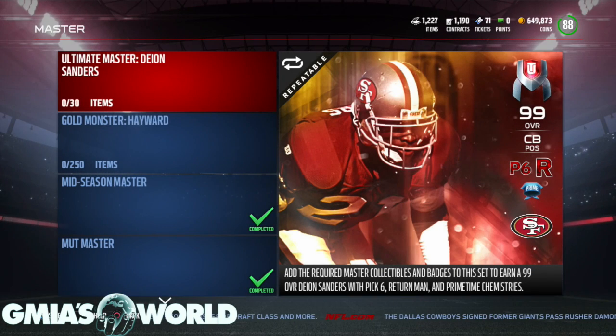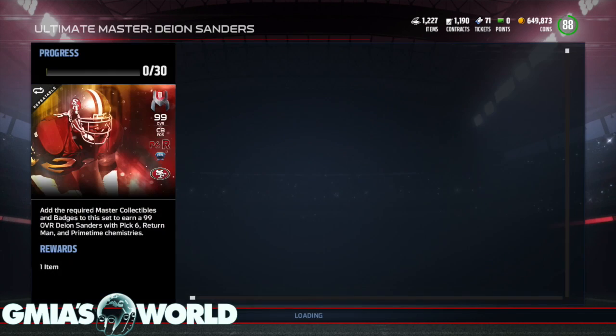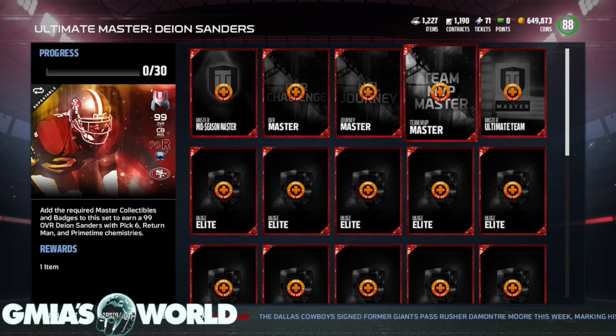What's going on everybody? Welcome to G Myers World. We're going to be unlocking the 99 overall Ultimate Master Deion Sanders today. I'm going to take you really, really quickly through what is needed to get him.